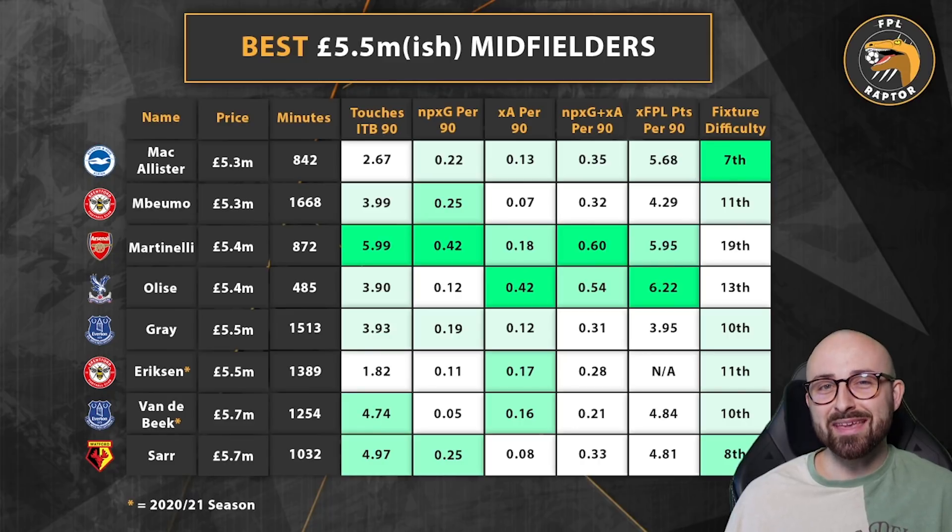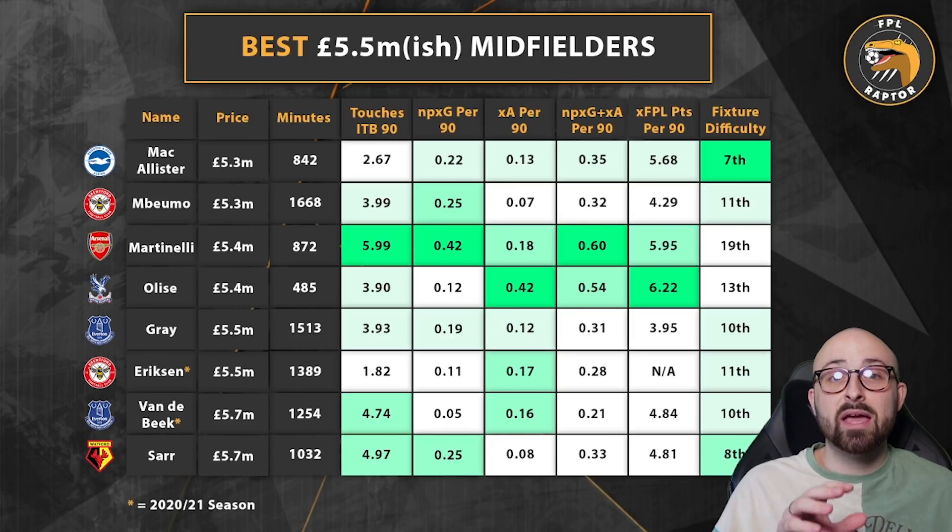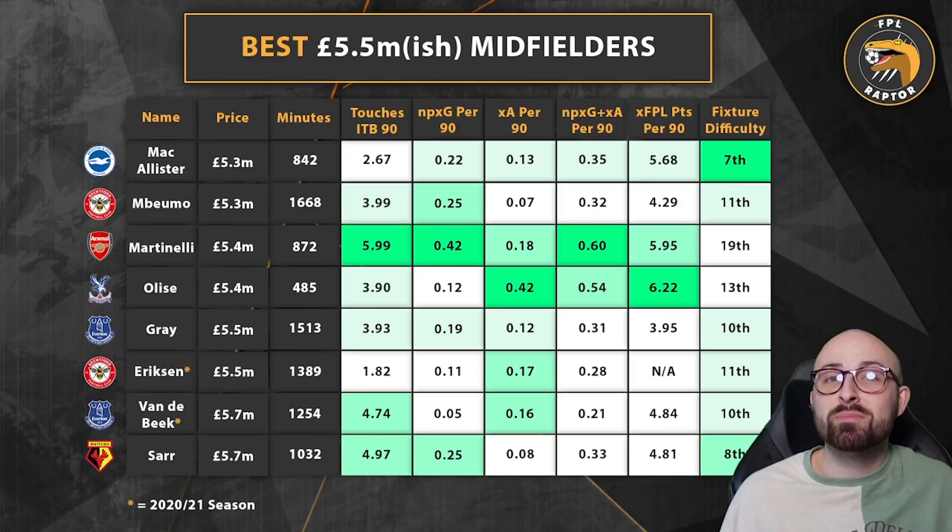We've got Mbermo on here — he's a bit of a troll pick, but what we like is he's pretty much nailed and has played the most minutes on this list. His non-penalty expected goal involvement is joint second best on the list, so he is a decent goal threat, partly because he plays out of position up top. Expected FPL points per 90 is 4.29, decent enough for a £5.3 million midfielder. Brentford's fixtures are actually decent enough — they're 11th in the Premier League from an attacking perspective. If they play the 3-5-2 formation with Eriksson playing in behind Toney and Mbermo, that could increase the output of both. He wouldn't be my first choice, but around Game Weeks 28-29 when the fixtures turn again for Brentford, Mbermo could be a fantastic option at 5.3 million.